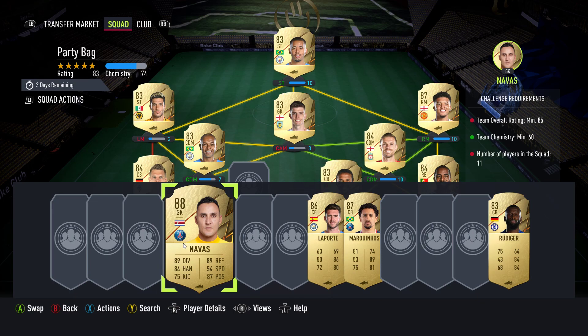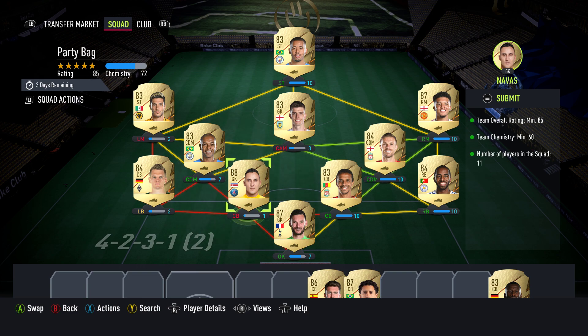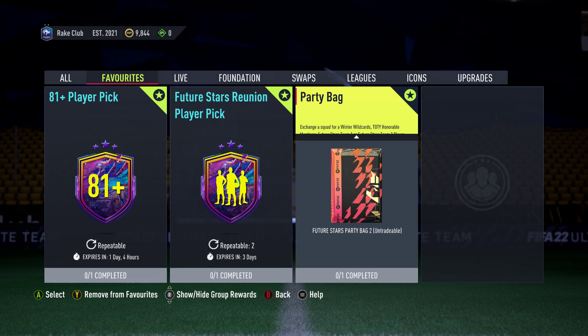I'm doing the party bag, as you can see, just putting it in here. This is where I'm putting it in — this is all just random fodder I have lying around in my club. Most of it is actually from the 85x10 that we got for Future Stars.